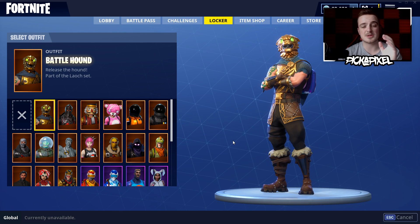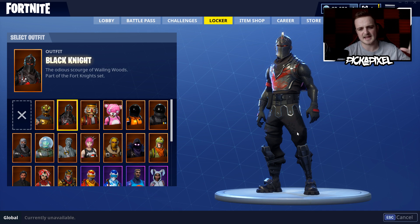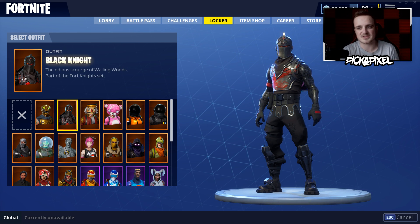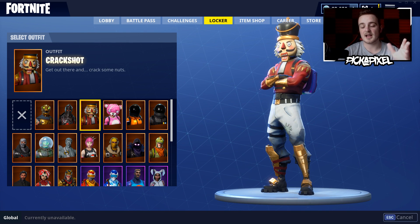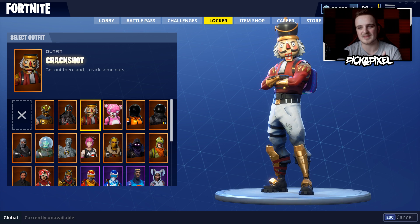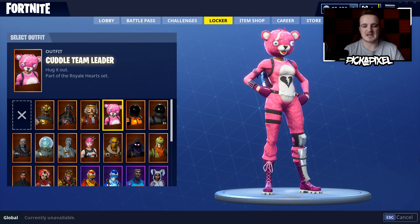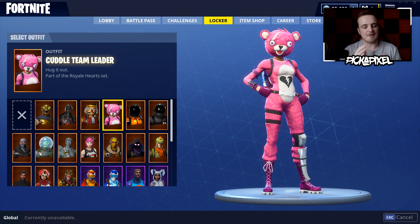Now we're going to go to what everyone wants to see on this account. We've got, first of all, the Battle Hound. This was a really sick skin when it first came out — I was very pumped to use it, but I haven't really been using it much since. Probably my most used skin of all time, the Black Knight — I got this last year in December. And now with John Wick being kind of the norm and a lot of people finally getting to tier 100, John Wick doesn't really mean a lot, whereas Black Knight still has a little element of OG about it. We have the Crack Shot, which some people say is literally paid to lose because this skin is notorious for blocking your view with the hat it's wearing.